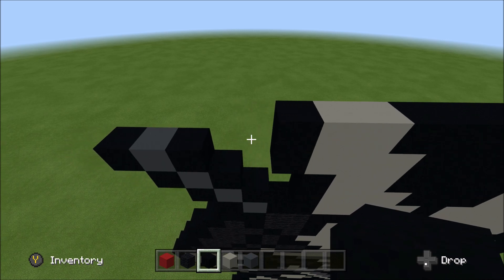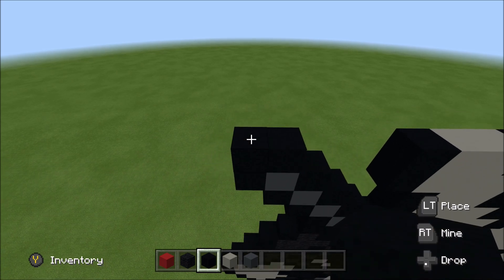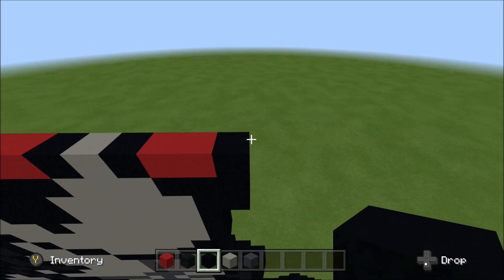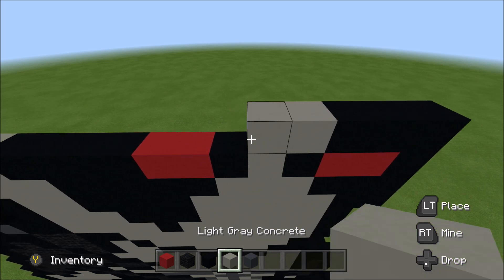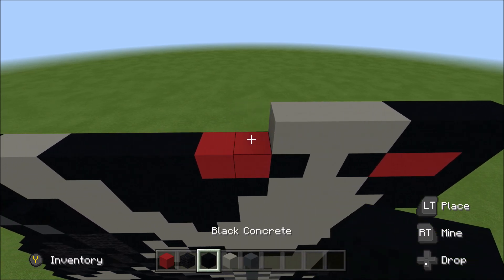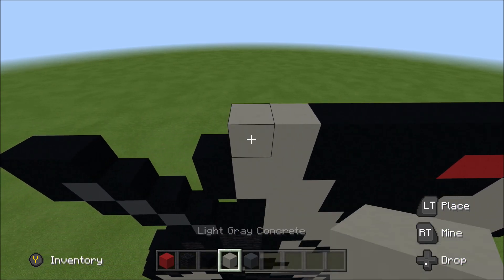Skip three. Above this gray here, build up with a black. And to the left of it, add a black. Move up — go all the way to the far right of the build. Above this black block here, build up with a black. To the left of it, add two black, three light gray: one, two, three. And then six black: one, two, three, four, five, six. Two light gray, and then a black.